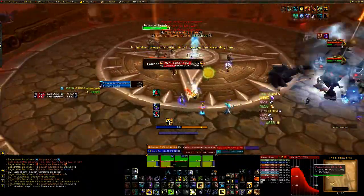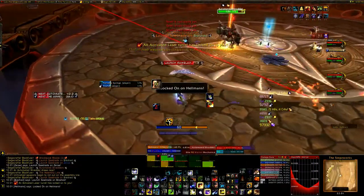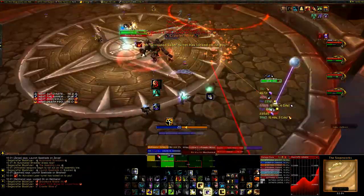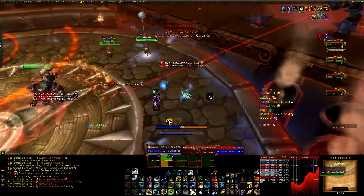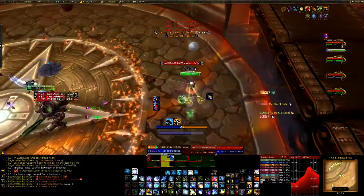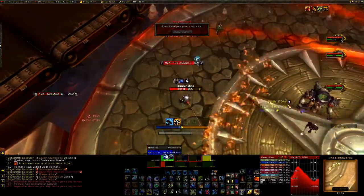On normal mode you can allow this to happen twice, but that means all 3 weapons are active and dealing a lot of damage — you can't really do damage to the boss either, which is pretty annoying. Also, when you come out of the conveyor belt or get gripped back by the boss onto the main platform, you get a debuff which means you can't go onto the conveyor belt again, so someone else has to do it.